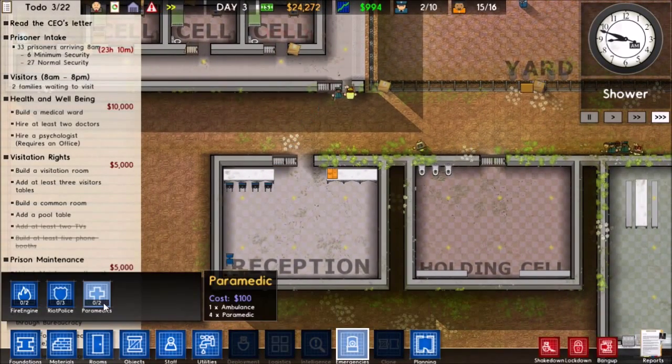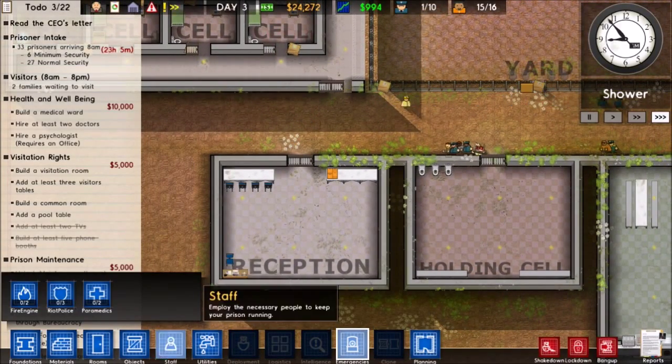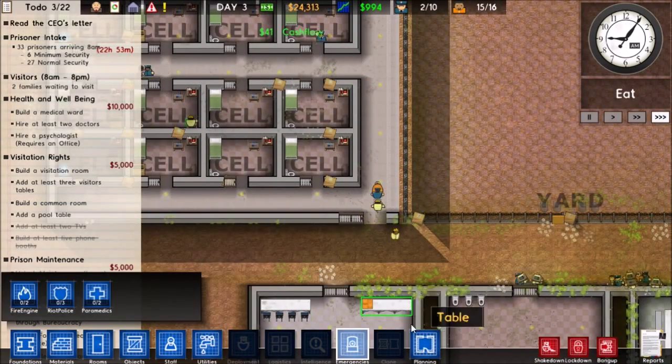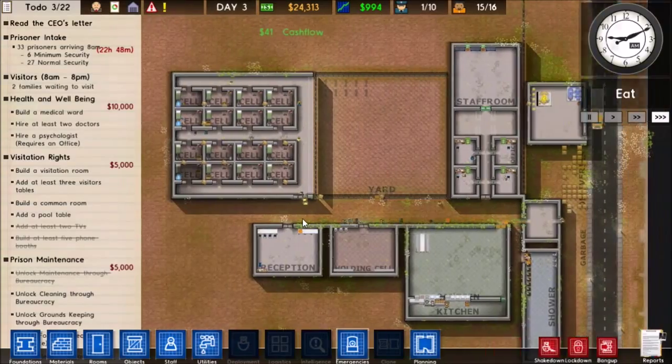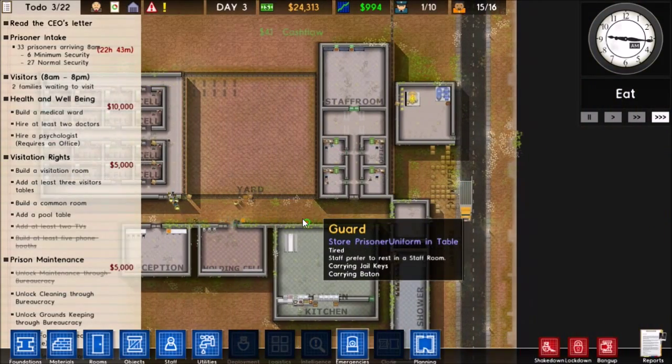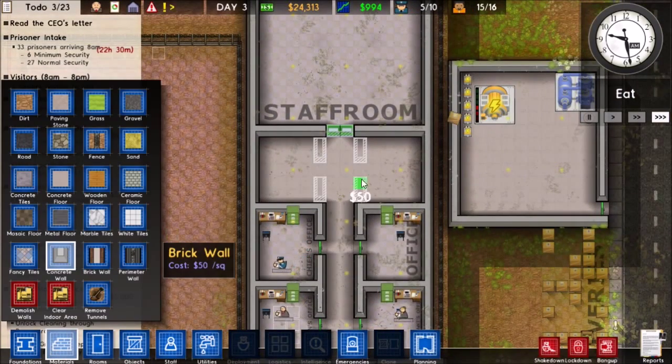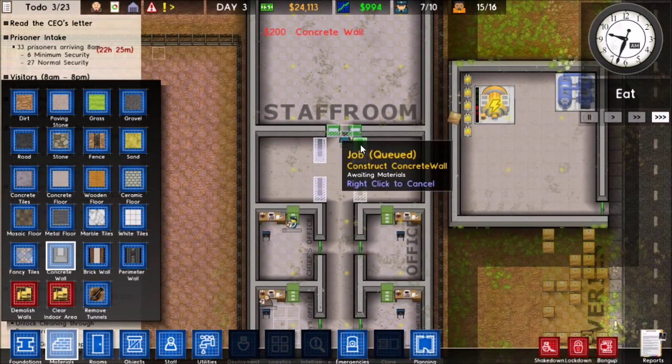Emergencies, riot police, paramedics — nice, now we can get all that. There's also a fire team now. I've never seen a fire happen in this game, but I think when riots happen and prisoners have molotovs, they can start a fire. Not exactly sure how fires work though.